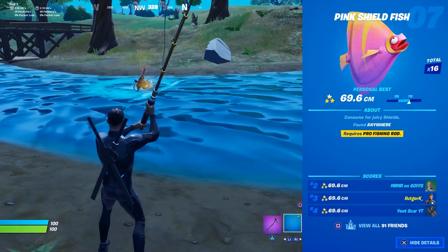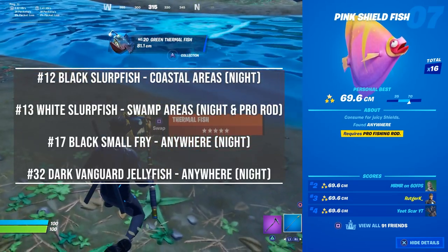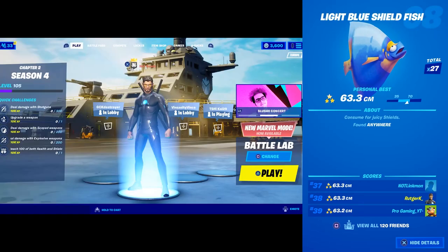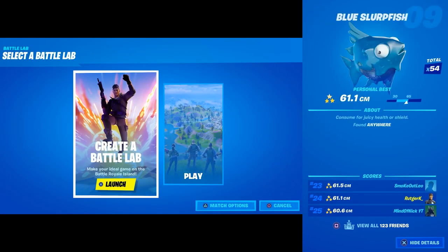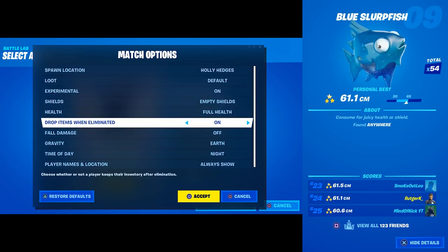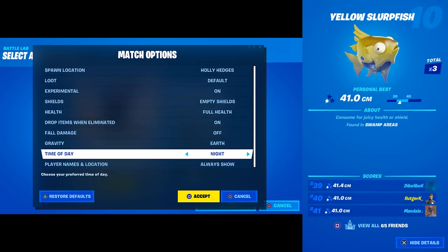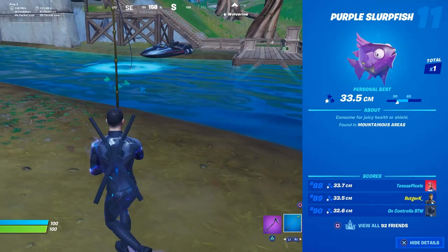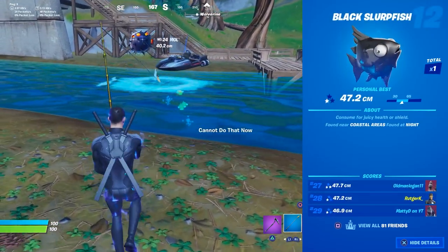The next requirement is the time of day. In total there are four different fish you can only catch at night. Here's a list of all of them. If you're playing a public match you need to wait for the right moment to start fishing. But if you use battle lab, go to settings and use night before you start the game. Now you don't have to wait till it gets dark in order to catch some of the fish in your book. For the other fish it doesn't matter what time of day it is, so you can catch them all during night time.